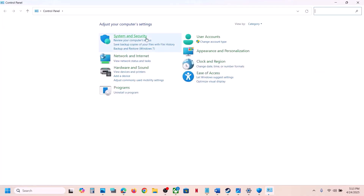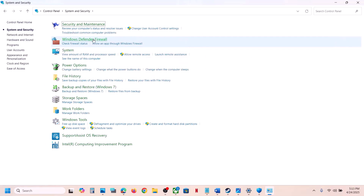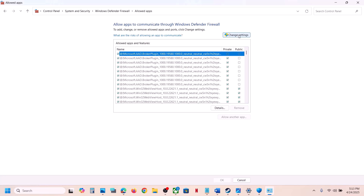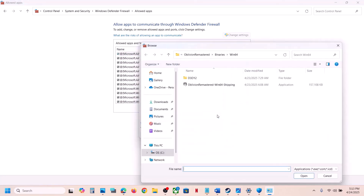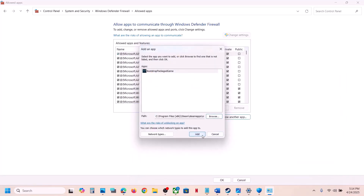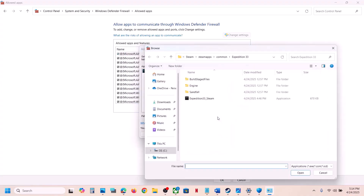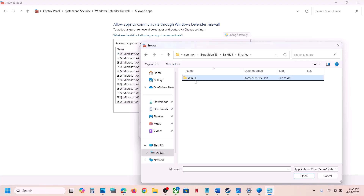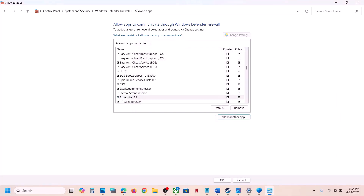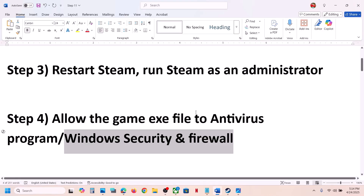Now type 'Control Panel' in the Windows search box, open Control Panel, go to System and Security, then Windows Defender Firewall. Click on 'Allow an app or feature through Windows Defender Firewall,' click on Change Settings, click on 'Allow another app,' click Browse, go to the game installation folder, select the game exe file, click Open, and then click Add. Again click 'Allow another app,' Browse, open the Sandfall\Binaries\Win64 folder, select the exe file, click Open, and click Add.